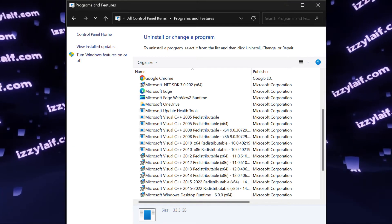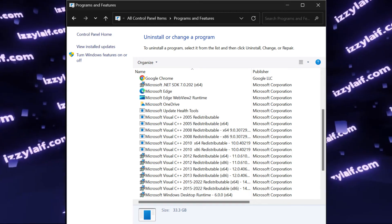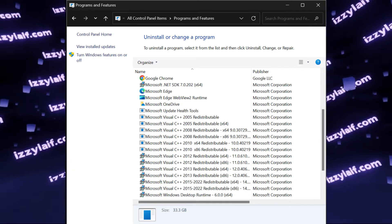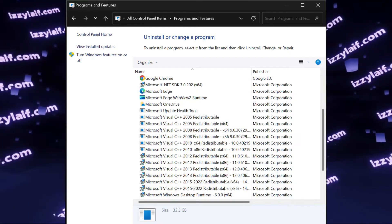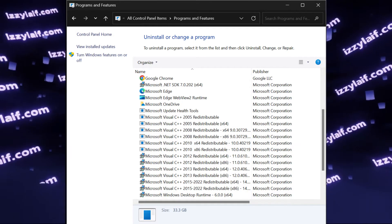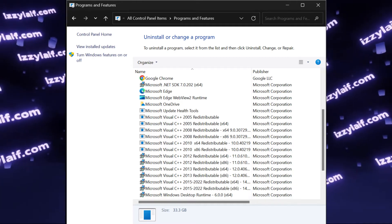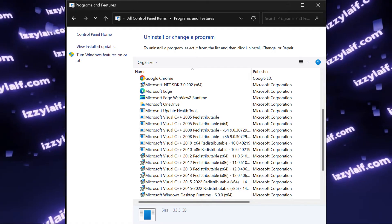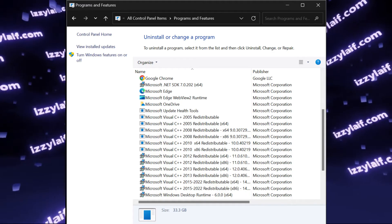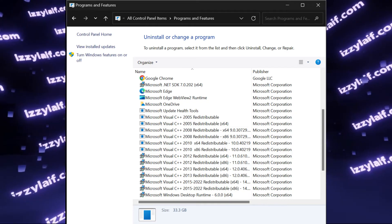There are many Visual C++ Redistributables with many files, and the problem is they don't really update each other. You cannot just have the latest Visual C++ Redistributable — for example 2023 — and call it done. You have to have all of them: 2005, 2008, 2010, 2012, 2013, 2015, 2017, 2019 — in both 32-bit and 64-bit variants. All of those Redistributables have to be installed on your computer simultaneously since they don't supersede each other.